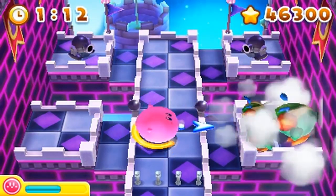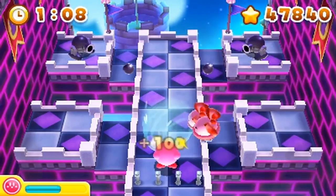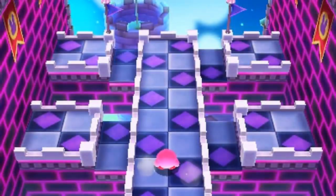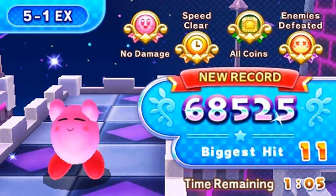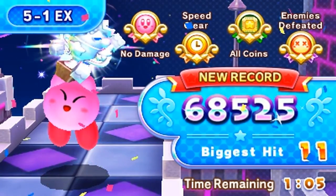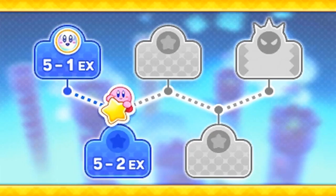I kind of got in the wrong spot. Hit that guy, jump, and then launch them. If you just launch it forward, you will just hit the wall and it won't do anything. Jumping and hitting is kind of annoying, because if you don't jump high enough, or you jump too high, you kind of lose the opportunity. Either way, let's move on to 5-2 EX. We're getting closer.